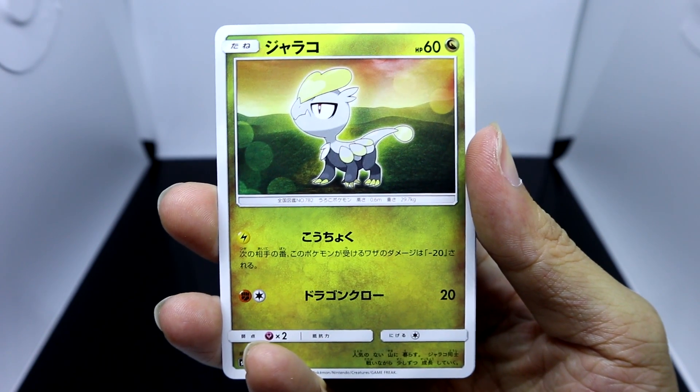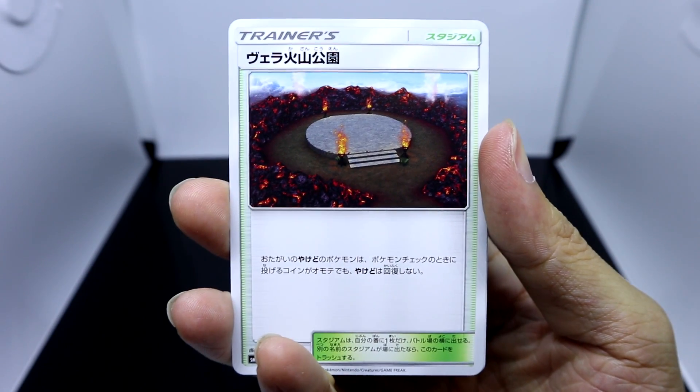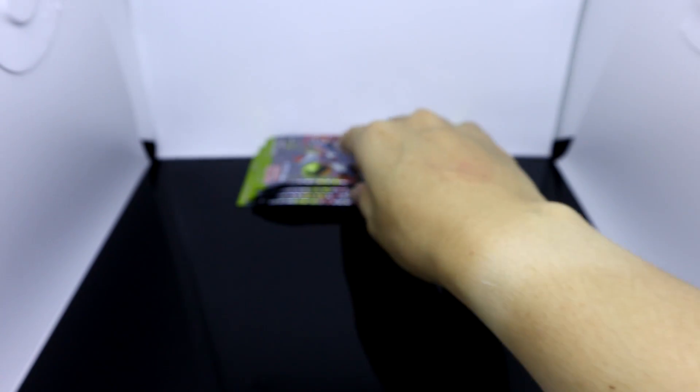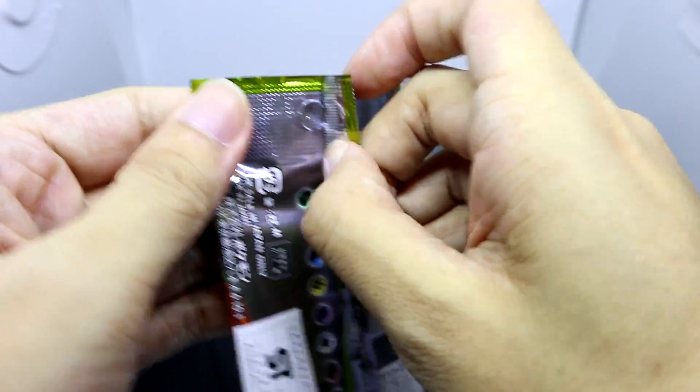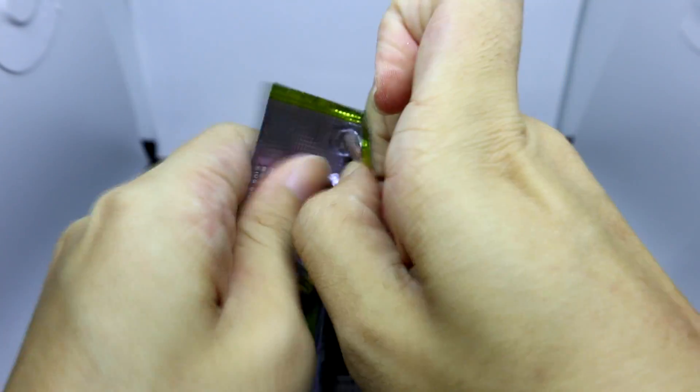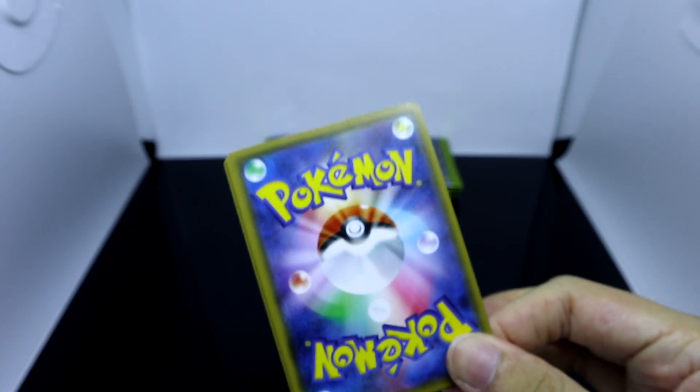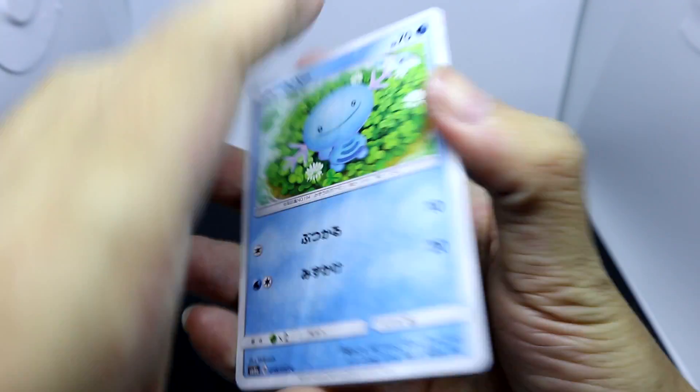Horsea, Darumaka, Jangmo-o, Wela Volcano Park again, and Flygon. Mainly when I open these packs, what I'll be paying attention to is the GXs. I want to show you guys the other cards present as well, but I'm going to try and go through it fast so you guys don't get too bored with the ordinary cards.